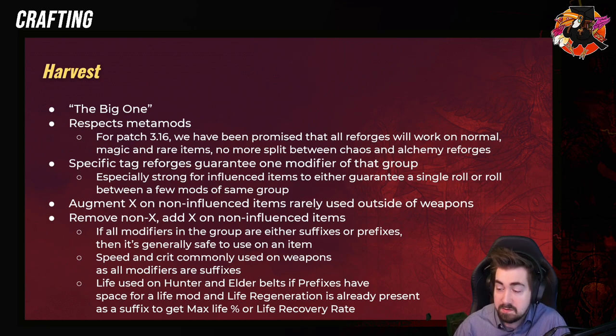If all modifiers in the group are either suffix or prefixed, then it's generally safe to use on an item. A good example of when Remove Non-X, Add X is really strong: say you have a Hubris Circlet with Flat Energy Shield and Hybrid Energy Shield, but instead of Percentage Energy Shield you have Mana. If you then do Remove Defense, Add Defense, that will guarantee that you get an Energy Shield roll. Very strong for things like that. Speed and Crit are commonly used on weapons. Remove Non-Defense is very, very strong — it'll basically remove the Mana, and since Mana isn't tagged as defense, we never had a way to remove it before.